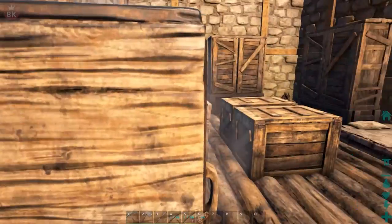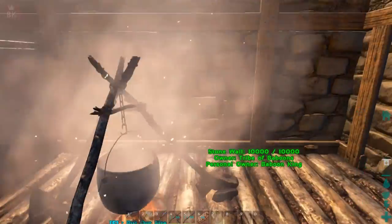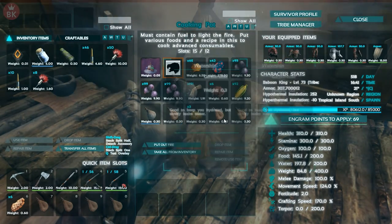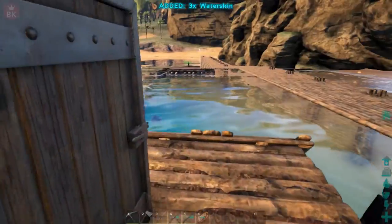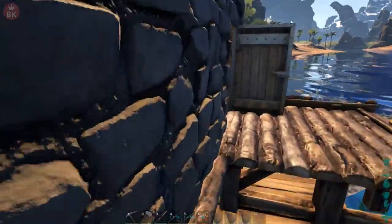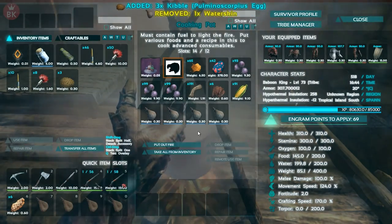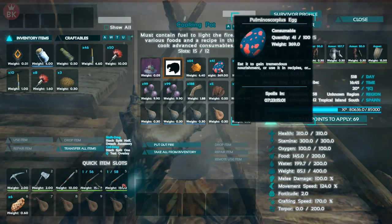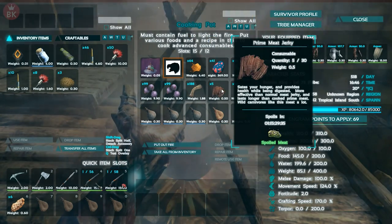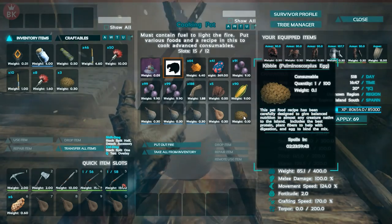Not just any T-rex — the highest level one you can get, a 150. I think 150 is max level. In here I've got some stuff cooking — scorpion egg kibble is busy cooking up. Let's refill the water skins. What you need is scorpion eggs, major berries, fiber, prime meat jerky — which is cooked prime meat with oil and spark powder in a preserving bin.